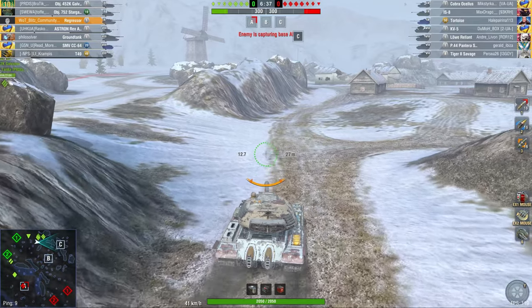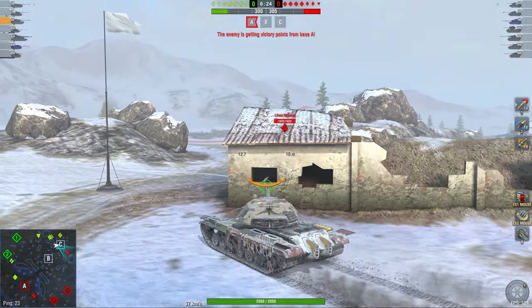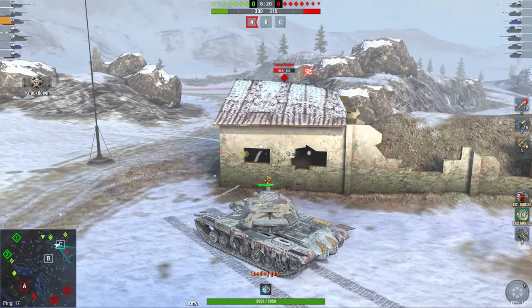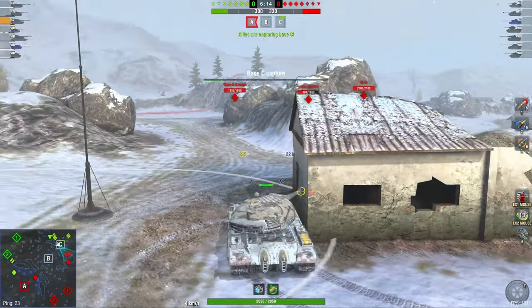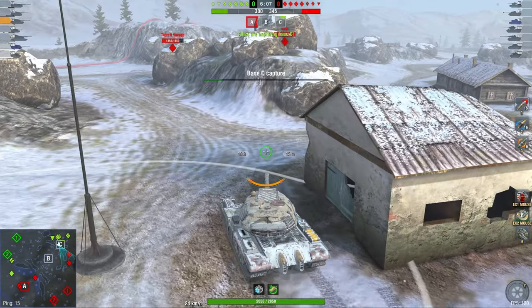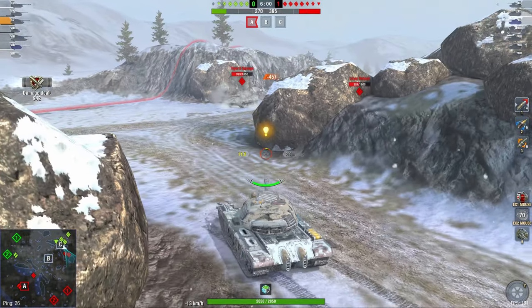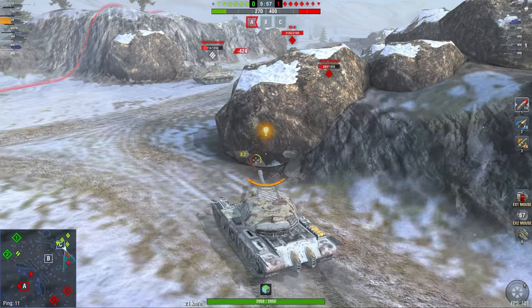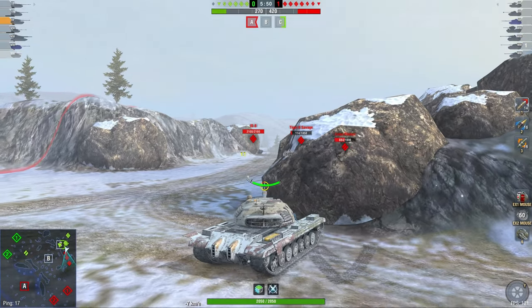Here we go with the Regressor. It's a 50TP with 10 less alpha damage, a little better mobility, but slightly less armor — about 30 millimeters less on the turret and 10 less on the hull. Basically it's a 50TP. If you play the 50TP you don't miss out on anything by playing this vehicle — it does make credits, but that's about all it does. The enemy team has conceded this position, so I'm going to clown-peek here sideways before transitioning to a more useful approach.